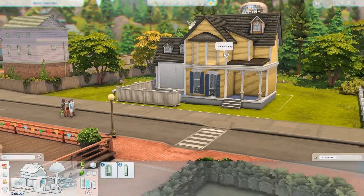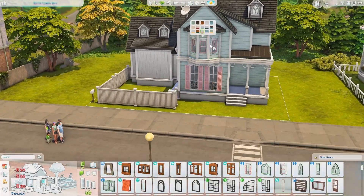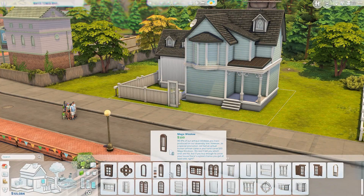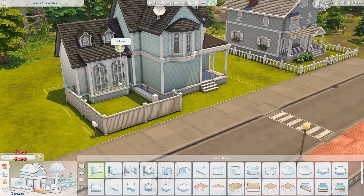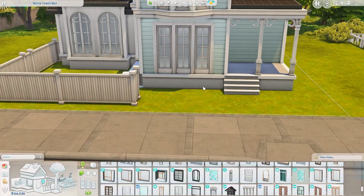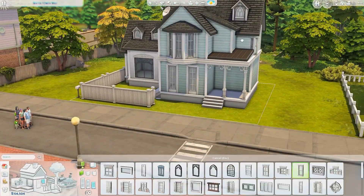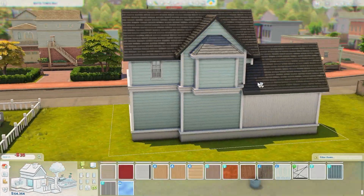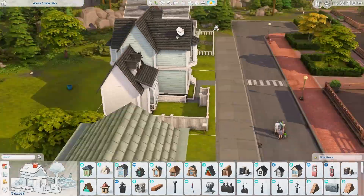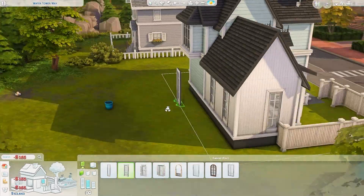I thought I was good and that they were in their summer clothes, but I hadn't changed them. I got a notification and didn't really read it because I was focused on building. When I finally read it — it's very orange — it turned out Noah had died. I really wanted their rooms to reflect their likes and hobbies, but I hadn't written down his hobbies before he burned because of the heat wave.